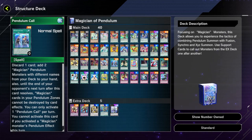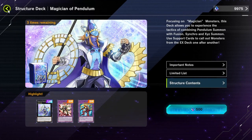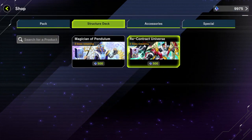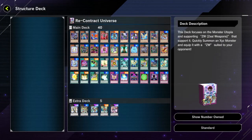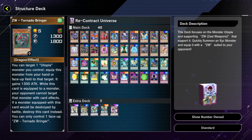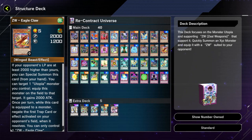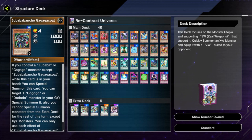It's a good start especially if you like Timegazer Magician or Odd-Eyes, especially if you're watching the anime and came to this game — you get to play with your favorite monsters from the anime. The Recontact universe has the ZW Weapons and Onomatoplay, so you get the ZW weapon cards and also Onomatoplay, like Gagaga Musician and Zubababancho Gagaga Coat.